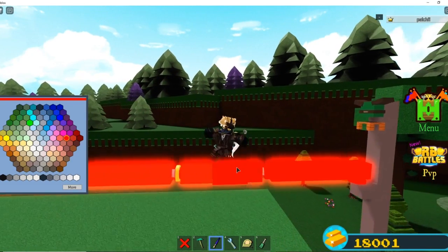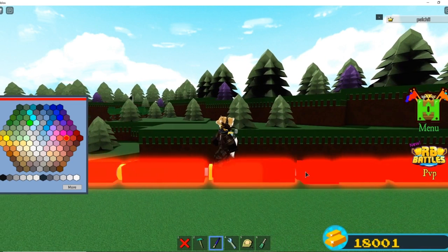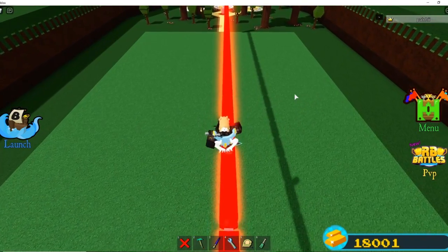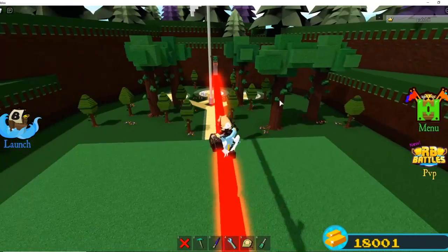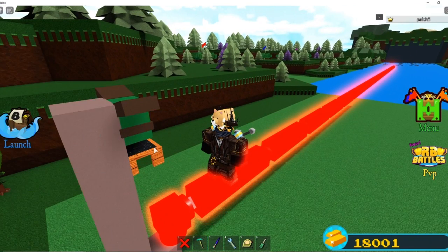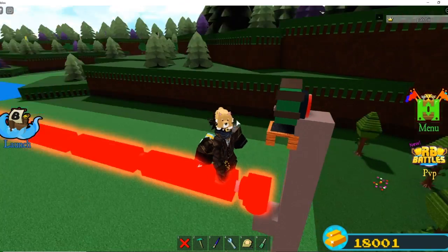Now we just need to keybind it. Color all the pistons whatever you want — I'm going to do red because red is laser beam. The laser beam is basically done. We add a button, then we'll do the earthquake move — personally my favorite, but I know you guys are going to think the laser is the coolest. Now let's put a big red button on the back of this armor.